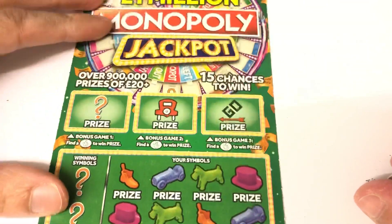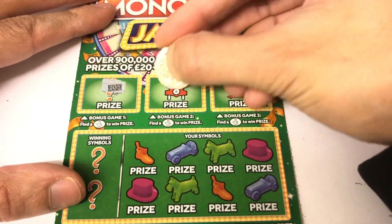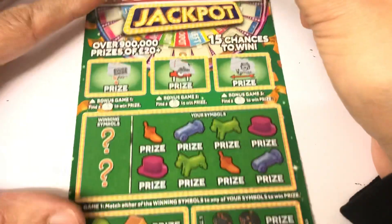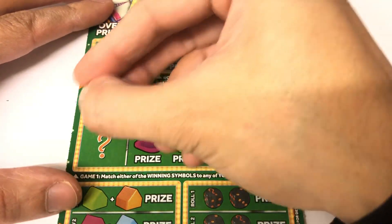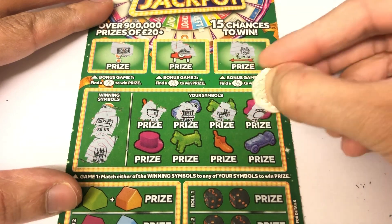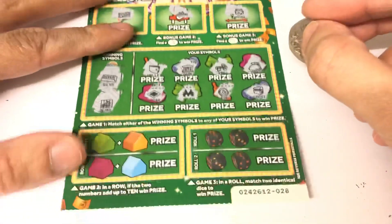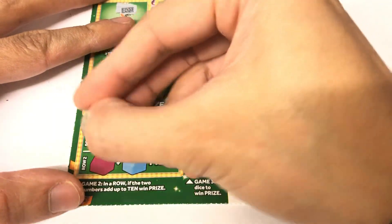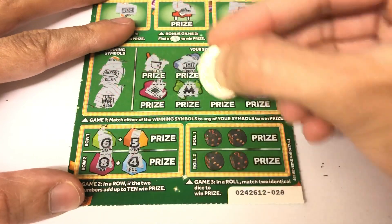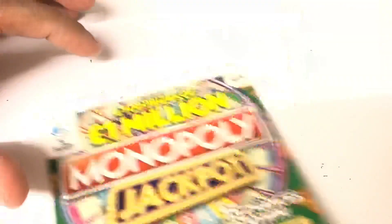Tens are rolling out — we've got 20 pounds back, still got a few more to go. A 50 or 100 would be nice. Nothing on the top. Looking for silver and jail. Six and five, eight and four — no match and no match. We have two more of these.